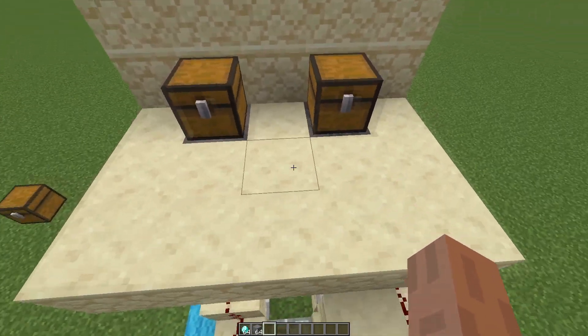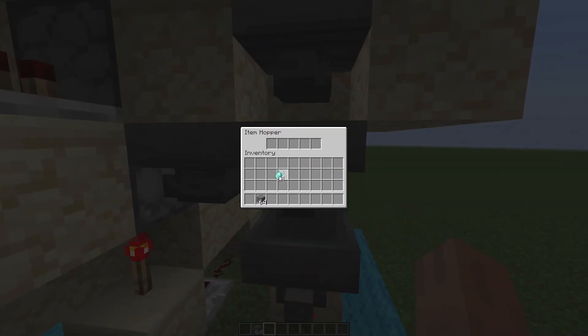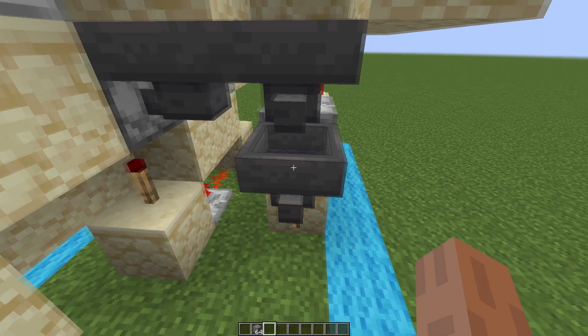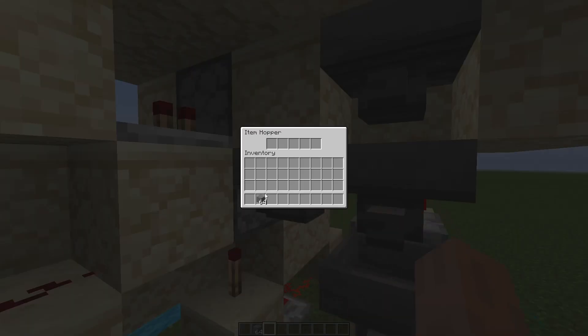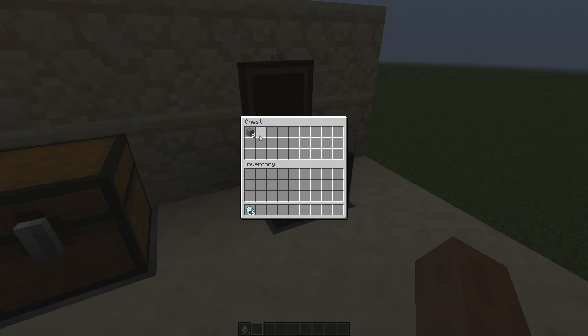Now that we are done with the redstone, go to the back to actually put in the items we will be taking as payment. I am using diamonds — put them in here and they will slowly drain out into the hopper down here. Then put the items that you are selling in this hopper right here, and they should not drain into that dropper. As you can see, if I put in eight diamonds they will drain out and one by one my items that I am selling will come into this chest.